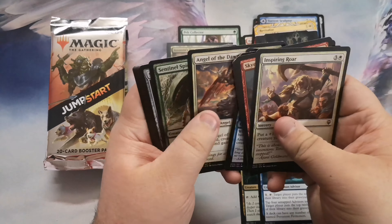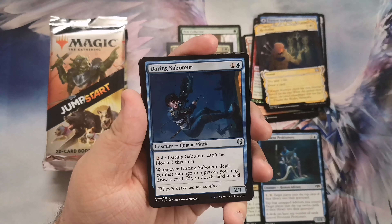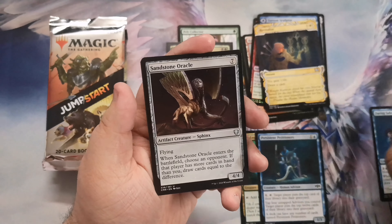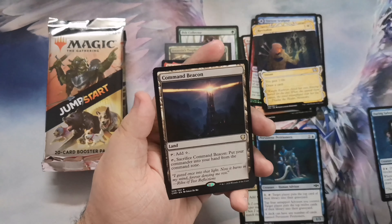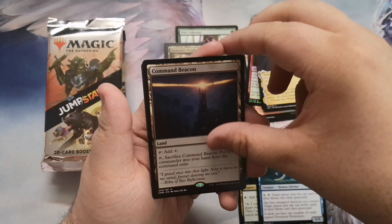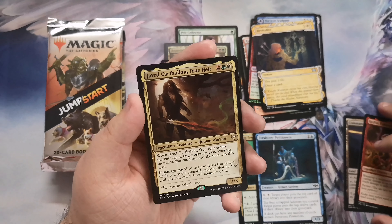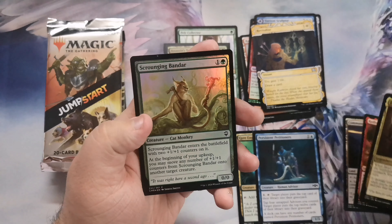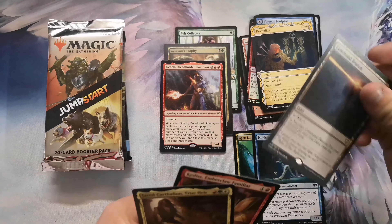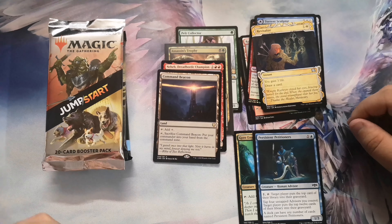We'll go right to the uncommons. Daring saboteur — this was downshifted; I think it was a rare in the original Ixalan. Sandstone oracle. Cast down. Command beacon — that's something, not something to write home about but it's something. Keddis emberclaw familiar, Jared Carthalion true heir. Then a foil scrounging bandar and a copy token. Command beacon was probably the best thing we got. Commander Legends has not given me very much luck on these openings.